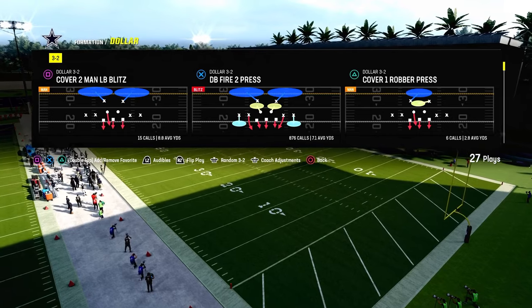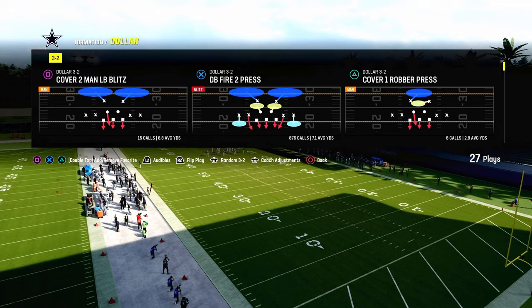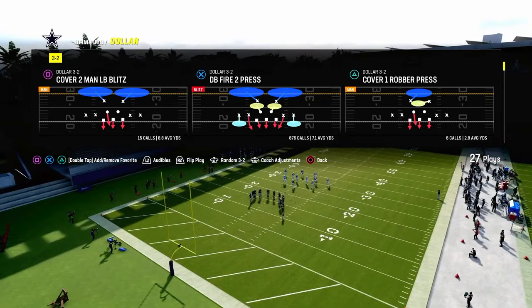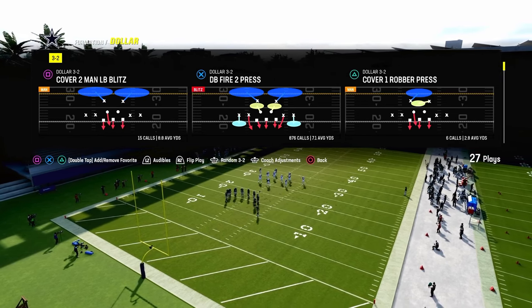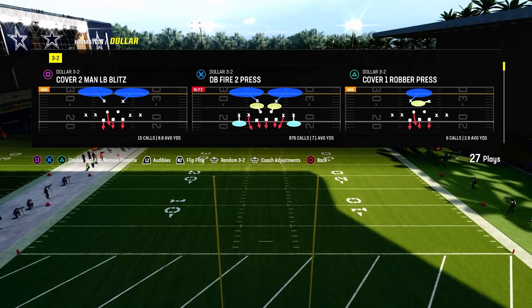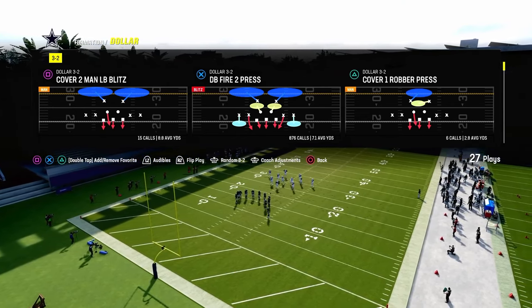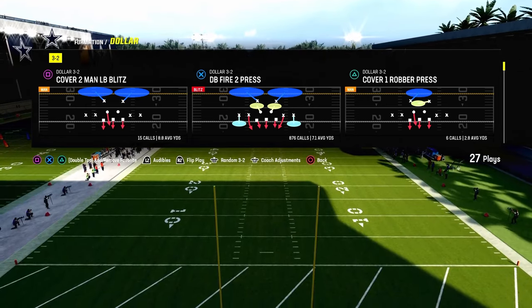If you want my entire Dollar 3-2 defensive ebook, I'll put a link in the description. This defense has seen a ton of updates this year — it's got the best blitzing concepts in the entire game and really good coverage concepts. It's the best chance, in my opinion, to consistently stop the main offenses you'll be facing. We also have a 4-3 and even a 6-1 defensive ebook, and we show you how to stop the run out of Dollar. For just $10 as a Patreon member, you get access to everything — all ebooks and all updates.